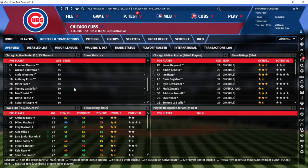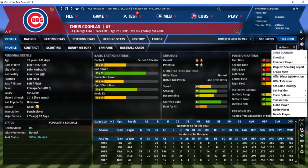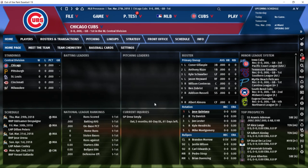One more thing: I have to remove a player to make room. I'm going to retire Chris Coghlan — it doesn't really matter since I'm going to sim this whole season with injuries turned off anyway. That'll make things go faster. We'll check in on whether the Cubs can still win their division or at least make the playoffs against tough competition from St. Louis and Milwaukee — tough, since they just lost arguably their best player in Kris Bryant.